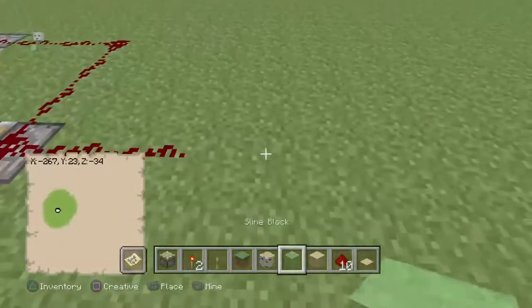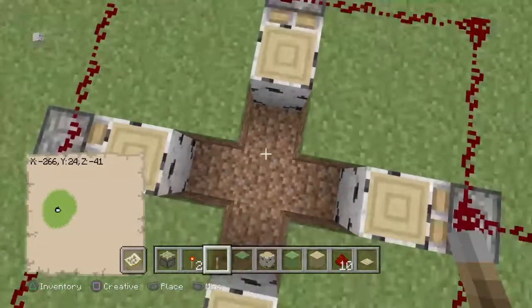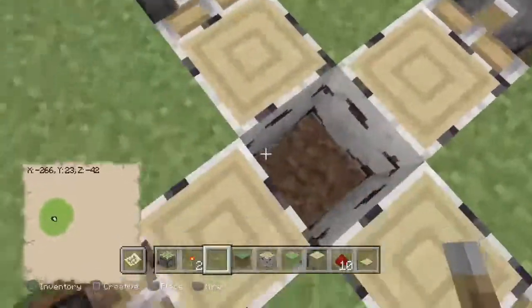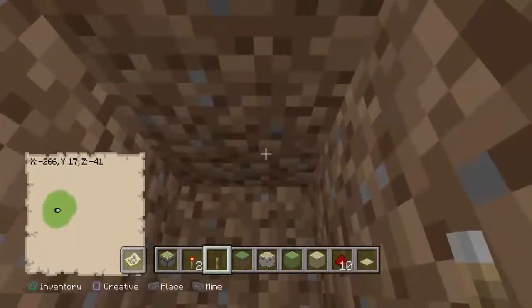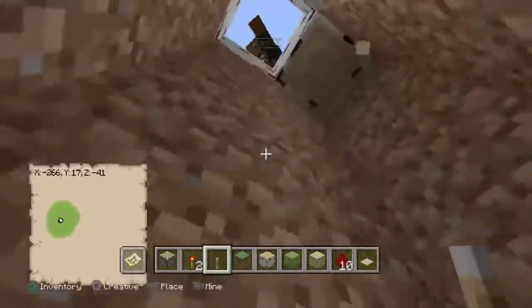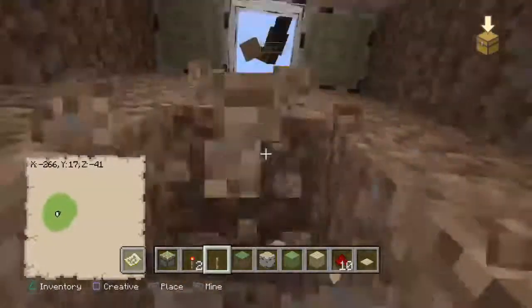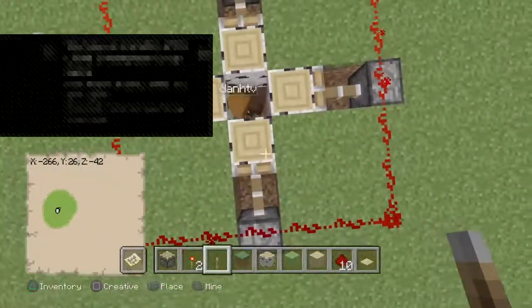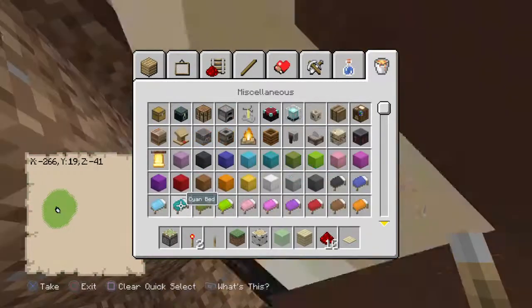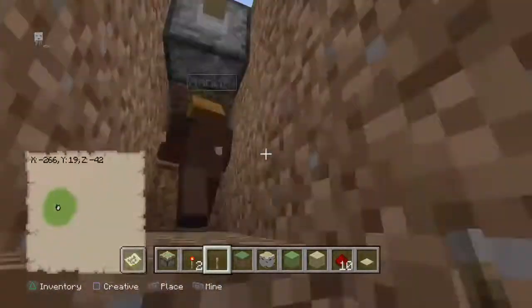So now we get that — again, lead it off to a lever, let them connect. Now when they do that it will trap them standing here. So now, right here — let's make a little trap out of this. If we would just fill all this up with a lava bucket.